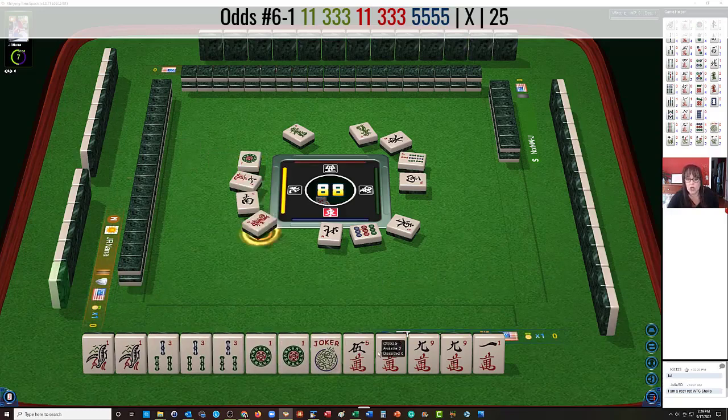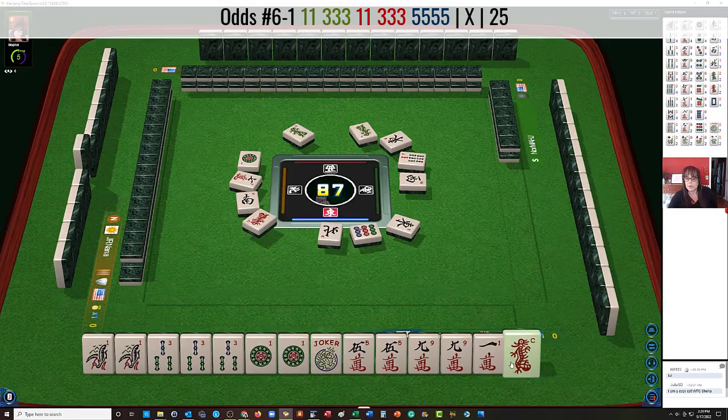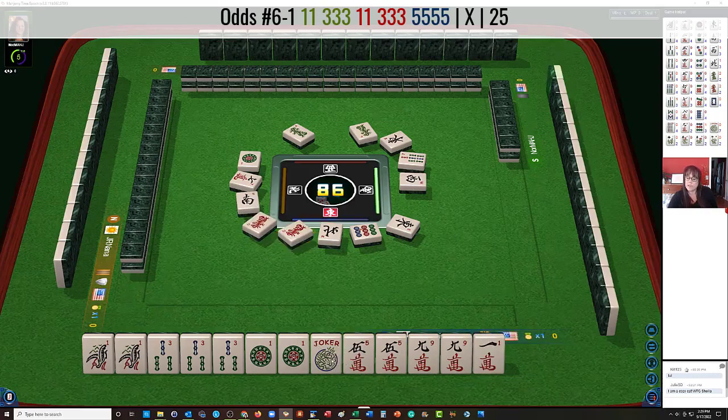5 crack. Red dragon. Okay, so we need a 3 dot in here. I don't want to define this joker as a 3 dot because we may need it to complete the 5. So we're going to gather. At the moment, we're playing the second hand from the bottom on the left, and it's a gap hand. Flower. If you have a joker, you can try for a gap hand.